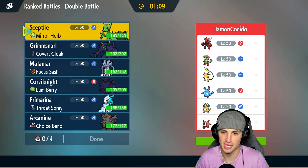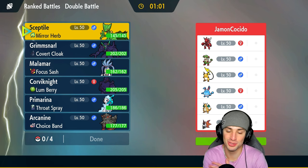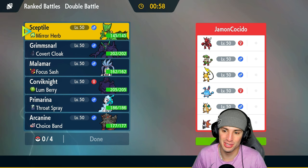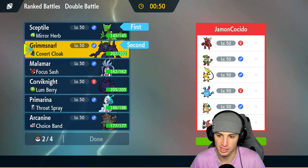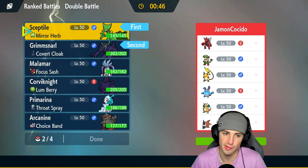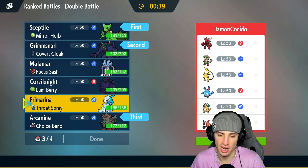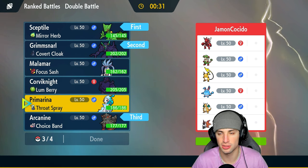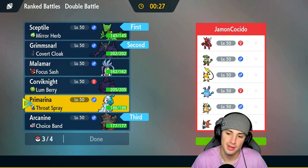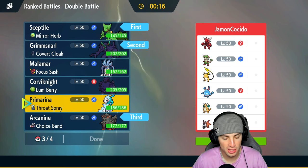Third and final match is here — we're looking for a perfect record. We're going up against one of the coolest teams I've seen in regulation H: Volcarona, Dragonite, Azumarill, Raichu, Breloom, and Scizor. This looks like a team I would use on a playthrough — such a dope team. A lot of physical attackers and speed on their side. I'm gonna go Sceptile and Grimmsnarl for the lead, Arcanine in the back with rock moves and fire moves, and for the fourth slot...